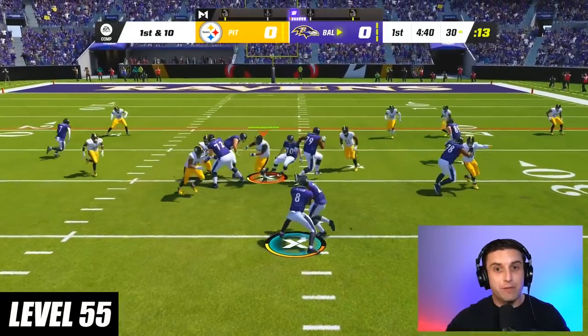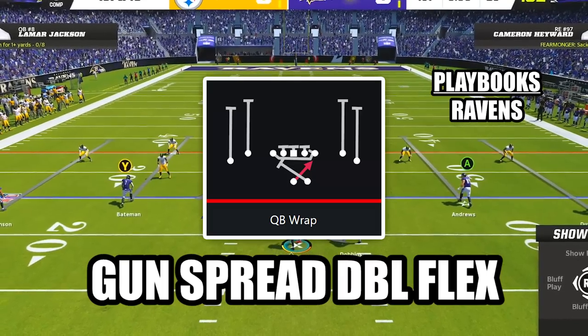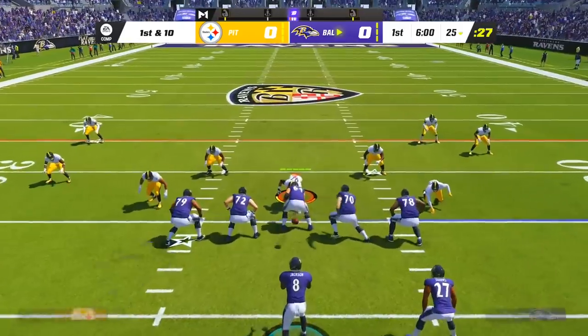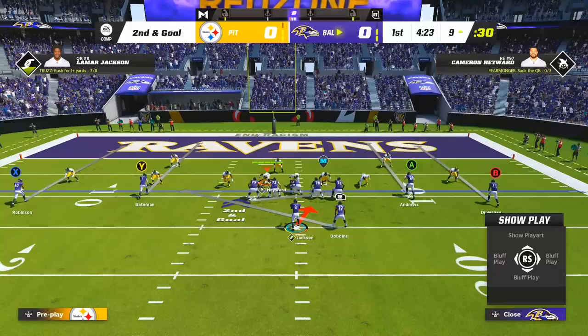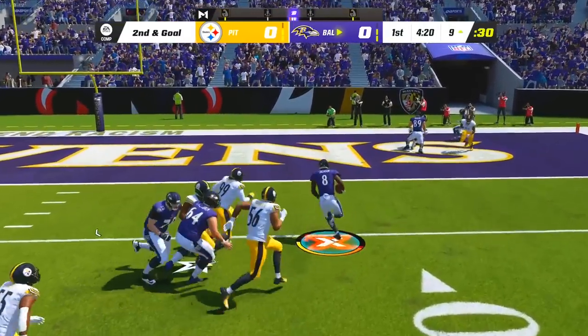At level 55, this might be the best quarterback run play in all of Madden. The play is QB Wrap in the formation Gun Spread Double Flex. While it looks like a read option, it's actually a designed QB run with a pulling tackle serving as the lead blocker. As long as you're patient and lay off the sprint button until you get into open space, you should be able to turn this play into some easy touchdown runs.